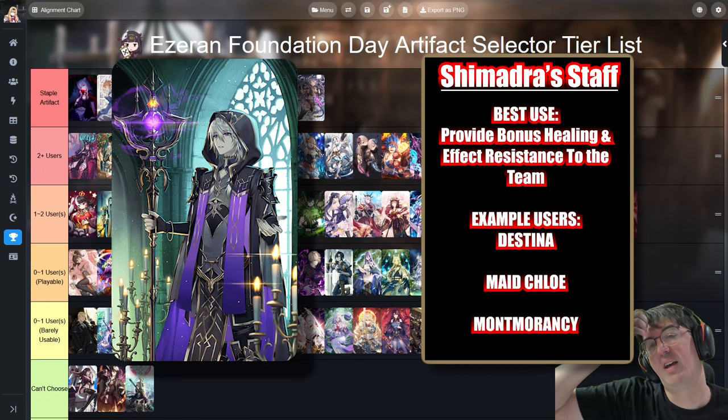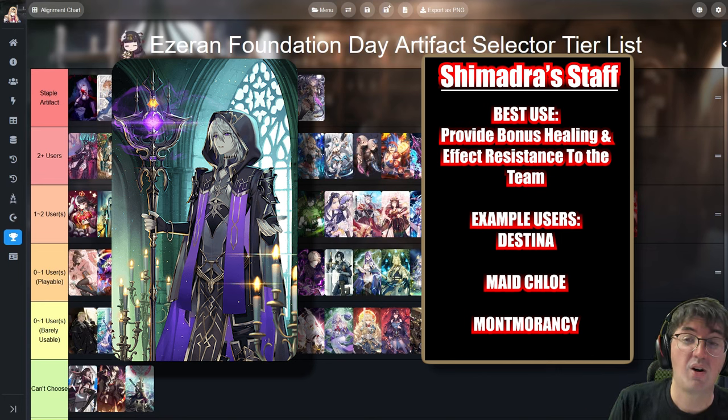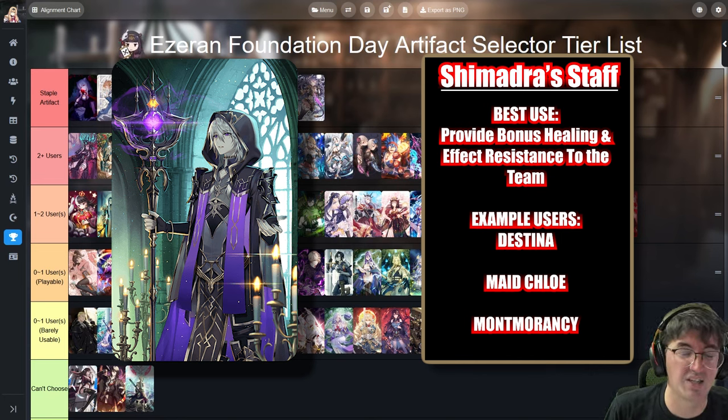Next up we have Shimandra Staff. This increases the healing of the Soul Weaver wearing it and also gives a bunch of effect resistance to the team. It's very good on characters like Destina, Montmorancy, and Blue Angelica for newer players. Most notably, if you're serious about playing tank-down or turn-two style PvP, it's very strong on the Moonlight 5-star Maid Chloe — probably the most famous user. Overall, if you want to increase both effect resistance and healing, Shimandra Staff is excellent on a character that already has a lot of healing in their kit.